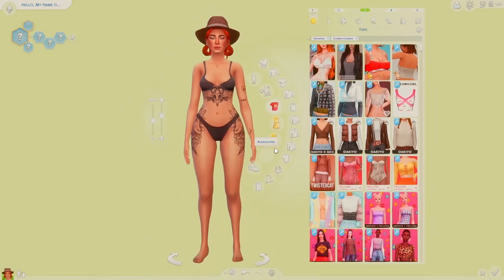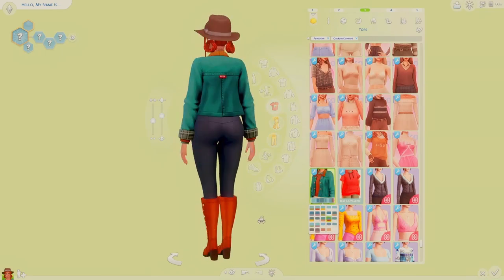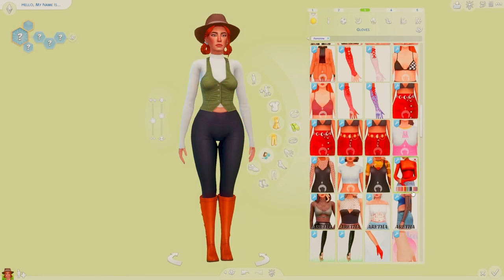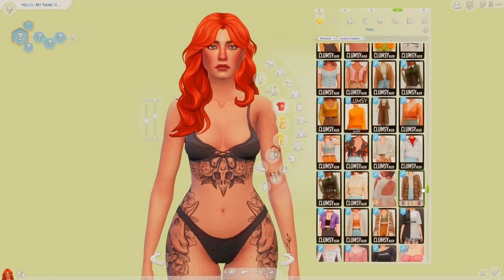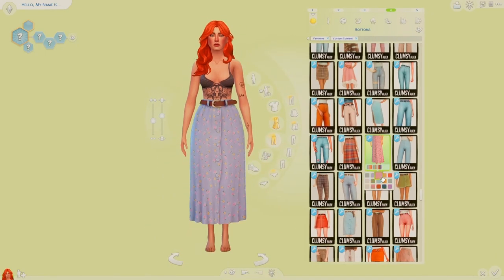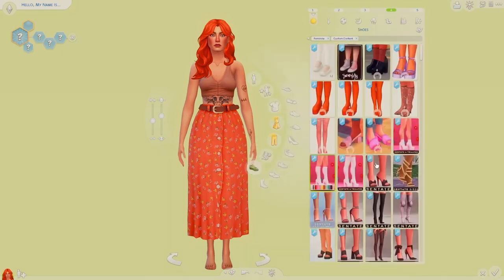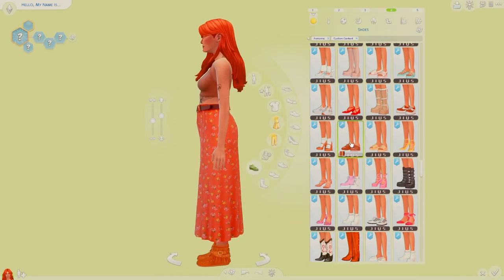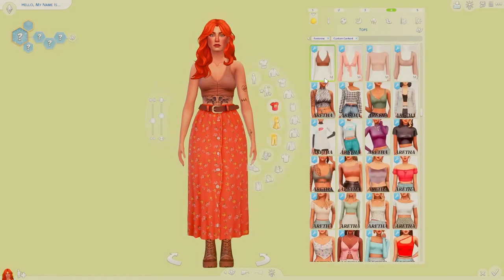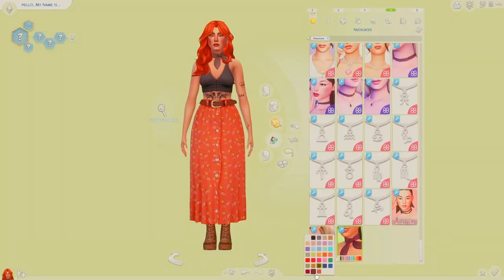I do want to mention a few things about this sim. This sim is called Opal — I was really struggling deciding what to name her. When it came to the last name, that's where I had the hardest time, but I spontaneously thought of something — literally the first word that came to my head — and that was Strawberry. So this sim is called Opal Strawberry, which I think is really cute. It's a pretty strange name — I've never heard of an Opal Strawberry in my life — but I feel like it's unique and beautiful.